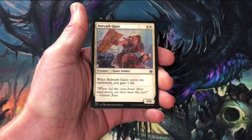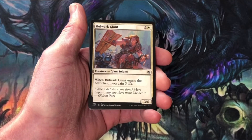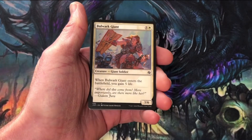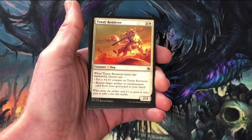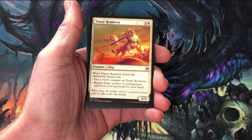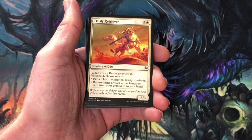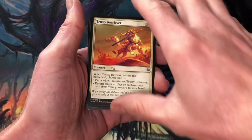Looks like there's a little bit of a life gain theme in this deck as well. Bulwark Giant — a three, six for six. That's over-costed, even if you get five life. Trusty Retriever — one of the cool dog cards. When it enters, you can either put a plus one, plus one counter on it, or you can grab an artifact or enchantment out of your graveyard and put it into your hand.